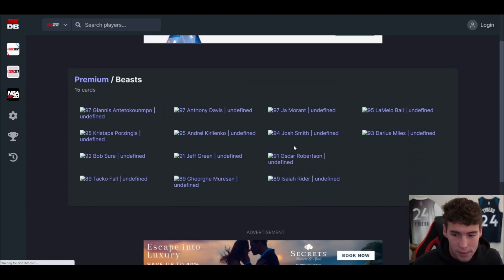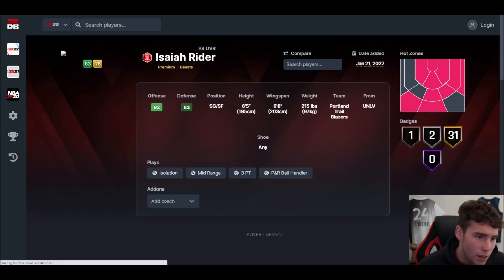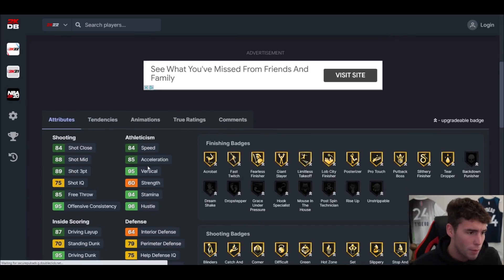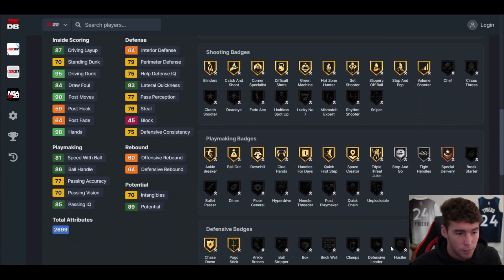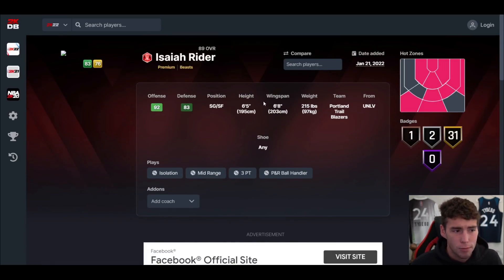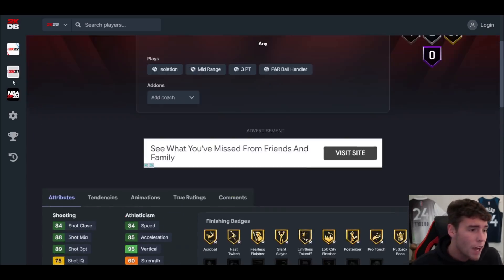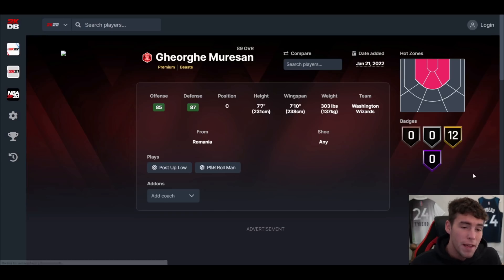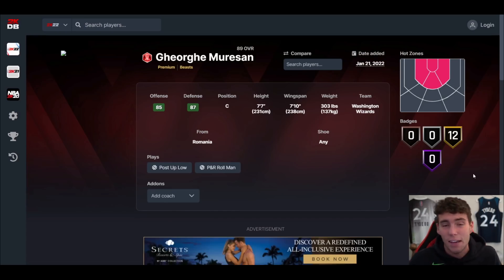Isaiah Rider is up first. He's 6'5, 6'8 wingspan, shooting guard and small forward. Hot spots from the right corner and top of the key, as well as the left hash. 34 base badges for a Ruby. Offensively he's going to be fine, but the problem is it's hard to find complete Ruby players. Power dribble style, LeBron base — really good driving dunk. The big problem is he's 6'5 and won't play great defense. Fine for a budget baller to grind XP, but that's really all.